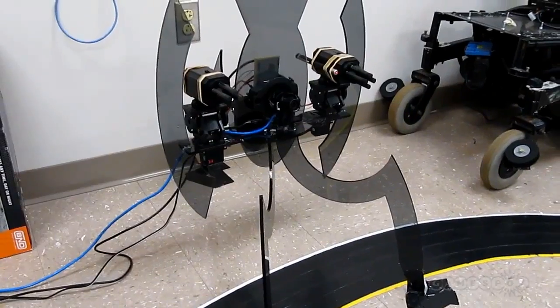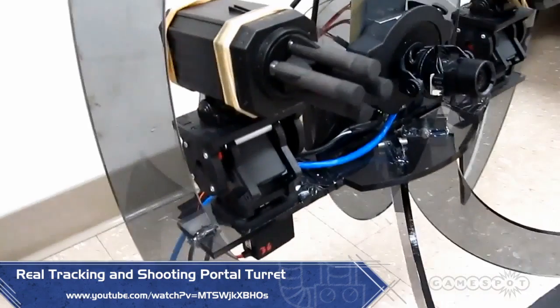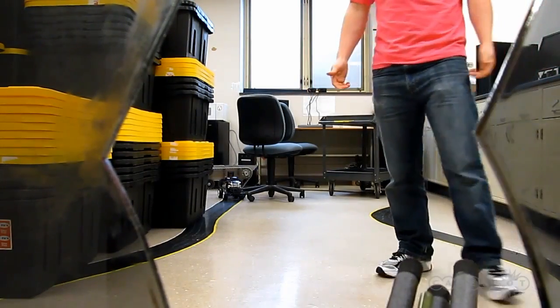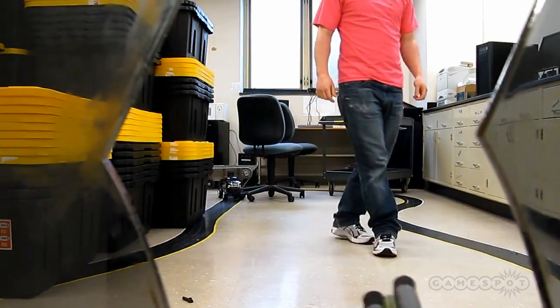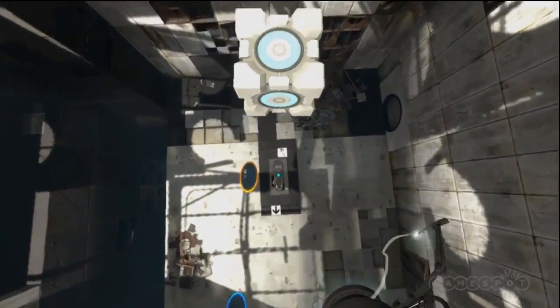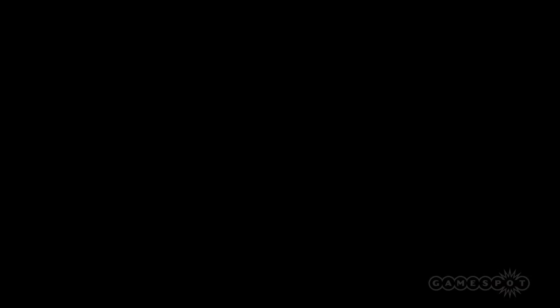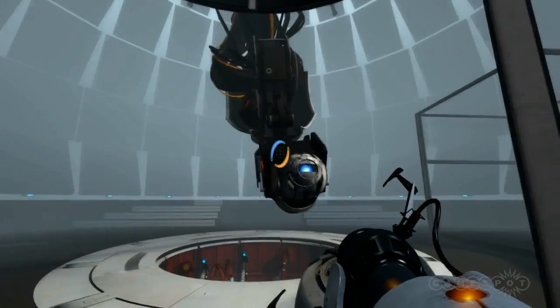Speaking of having robots from Portal in your own home, take a look at this. Created by an advanced mechatronics student at Penn State University, this replica portal turret responds to movement and can target with alarming accuracy. Fortunately it's only equipped with a Nerf arsenal — but swap that for a couple of M16s and you've got an adorable yet deadly solution for all your home security needs. So that's the science of Portal in a nutshell. While some elements are beyond the reaches of modern scientific understanding, there's a spark of science fact at the heart of its ingenious, hilarious science fiction, and we love it for that.